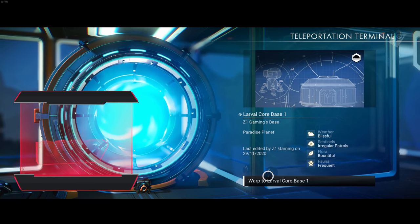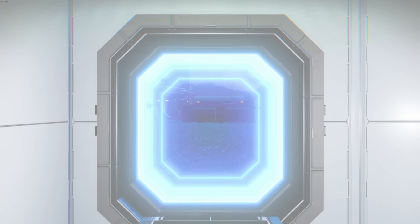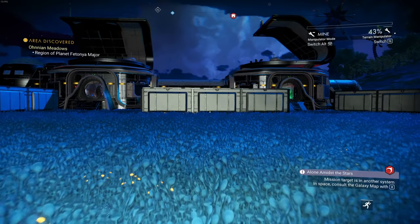We set up a base on a larval core area so I can farm nanites. I was under the impression that you had to have 10,000 nanites to get your living ship, but I think your first one's free - the rest of them you have to have 10,000 nanites. I don't have 10,000 nanites but I do have about 3,700 now.